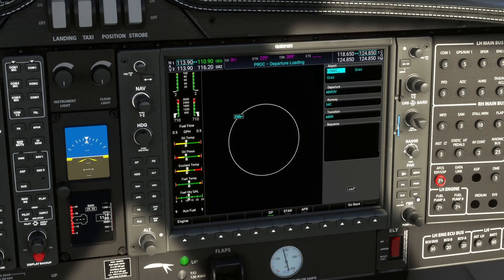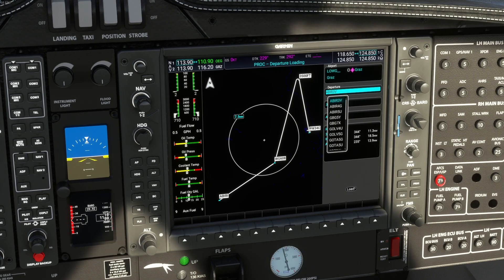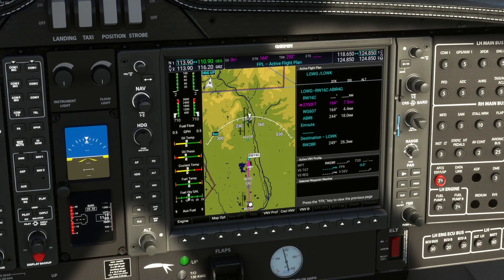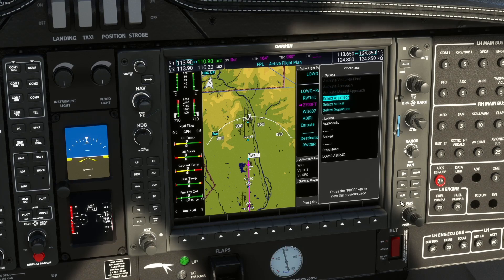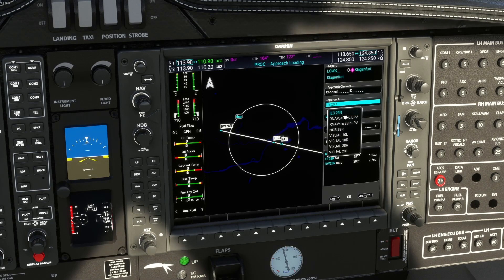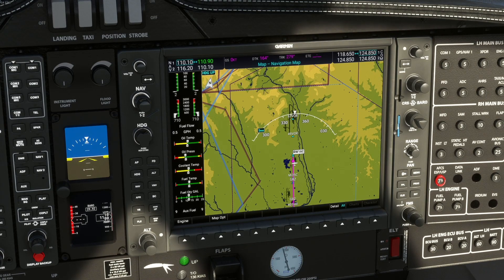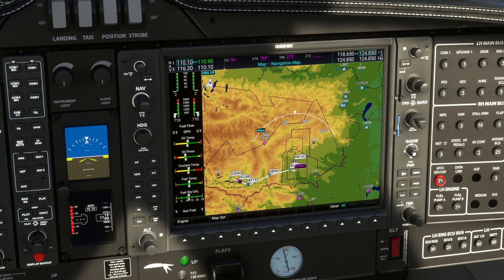We select departure — our departure will be Abiri Four Golf. Press yes and then load. Our departure is set up. Regarding arrival, we don't have an arrival procedure; we'll use only approach, which is going to be ILS 28 Right. It's not going to be vectors; it's going to be a transition with KFT — Klagenfurt VOR. We can disregard minimums for this flight. And do not press Activate — just Load. Not Approved is a standard message, and we are good to go.